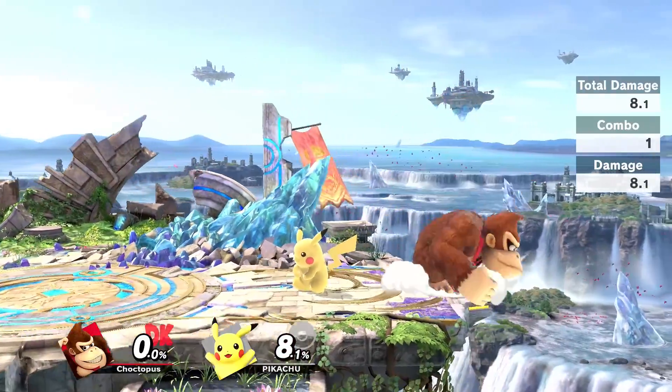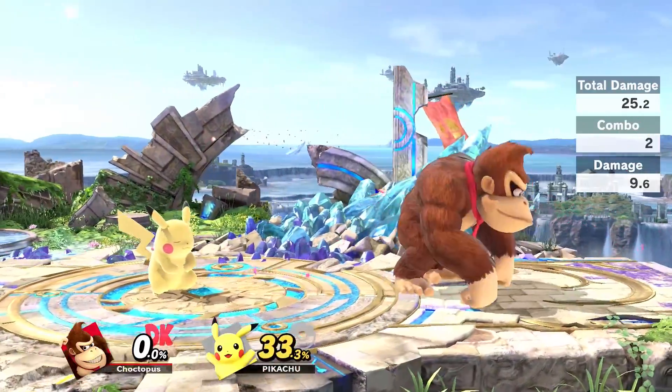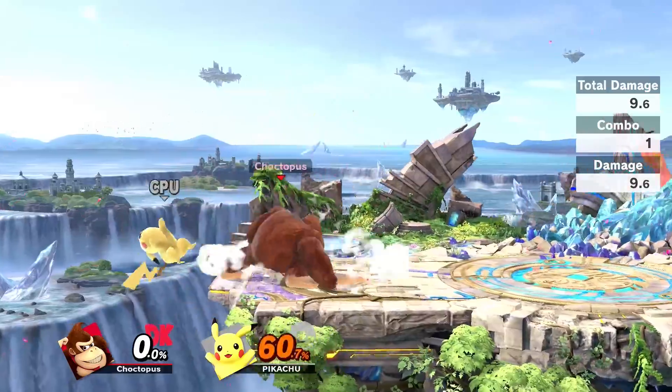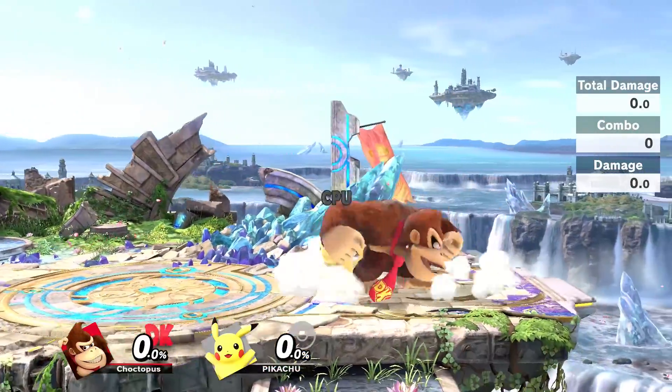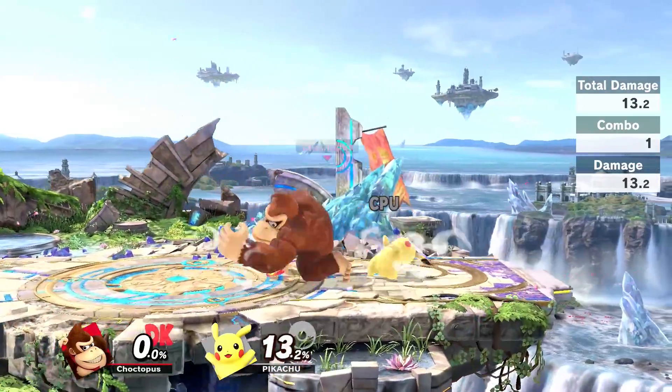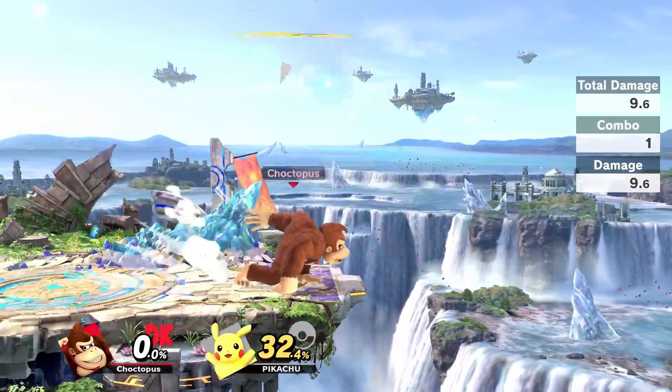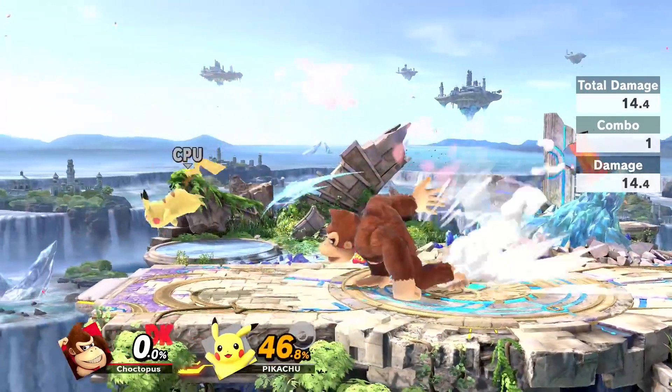At lower percentages, if you catch someone with a back air — or even if you miss it — you can follow up directly with the forward tilt, because most of the time your opponent won't see it coming. Same thing goes for if you're doing a neutral air: you can catch them, go right into a forward tilt, knock them back. It's a really good tool for spacing characters that are being very aggressive and right on top of you.